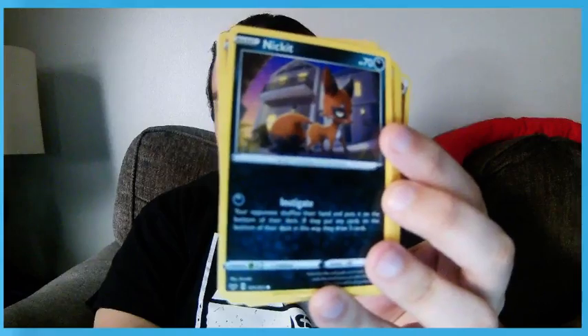I'm not going to go into too much detail, just show them off quickly. If you want to pause at any point you can. It doesn't look like you'll be able to see the abilities or anything, and I'm not going to talk about every single one because there's a lot of cards here. You can look them up online if you want to know their abilities. So our first one is Nickitt, and we have Stufful.